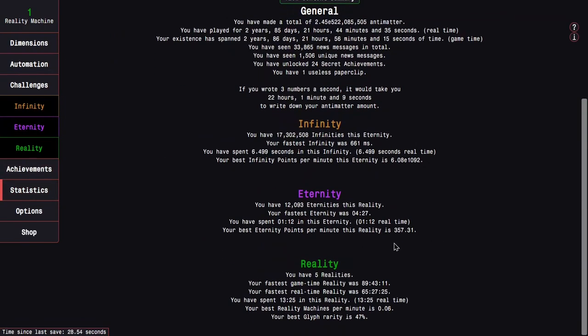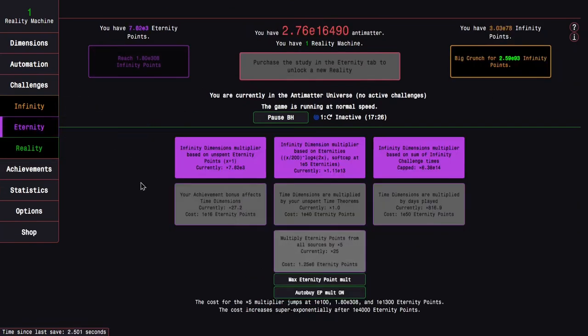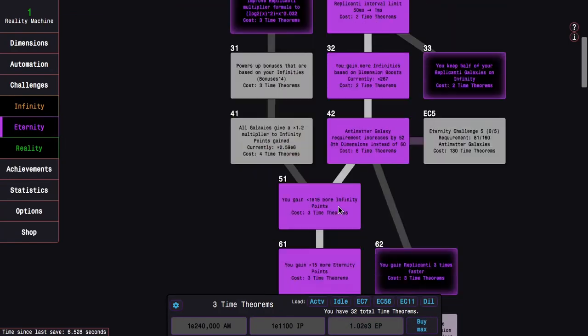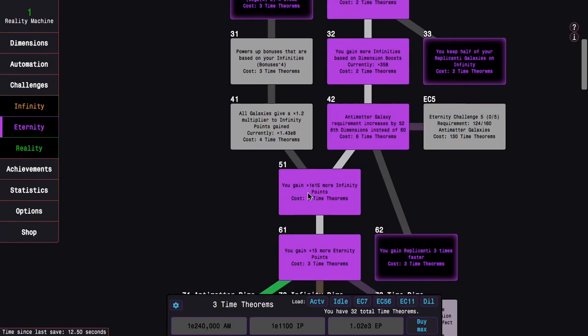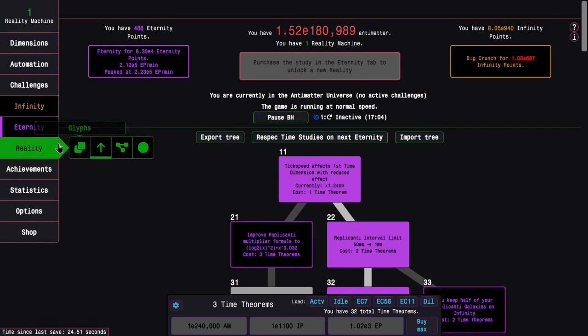Maybe it's because I don't have as many eternities as I would have had, but calling this slow would be ridiculous, because this is still faster than it ever has been at this point in the game — just because of how overpowered all of my perks and upgrades and glyphs are.